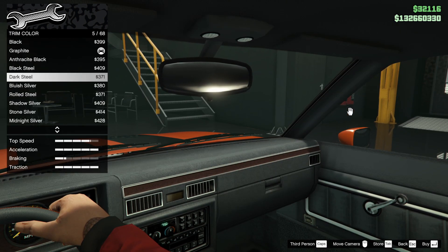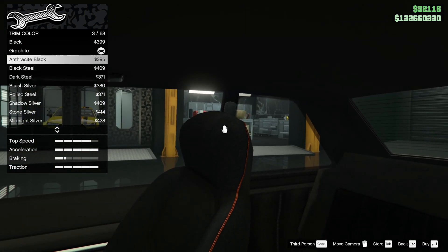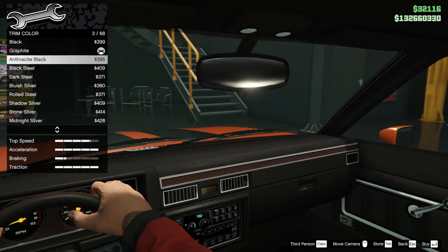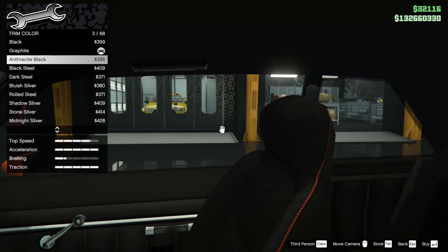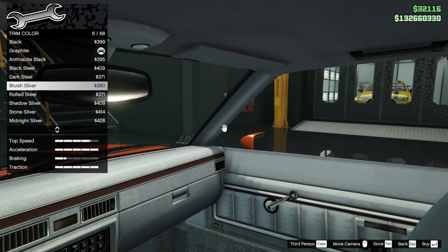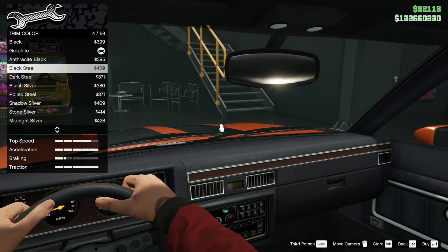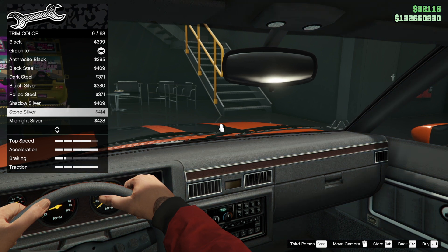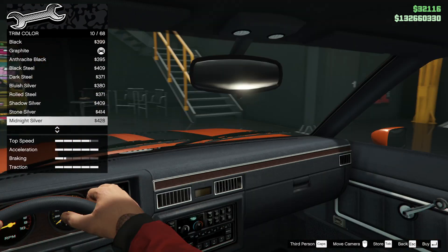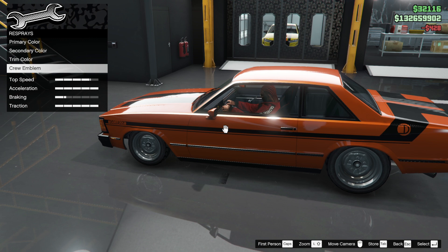Trim colour — we've got black, pretty decent. Oh we've got nice seats in it! I thought this was going to be a rubbish car, actually the internals aren't so bad if you ignore the speedometer. What else can we go for in here — bluish silver maybe, or a steel colour. Stone silver — that's the one. Actually, midnight silver. Yeah, let's go midnight silver. Crew emblem rolls on the door like so.